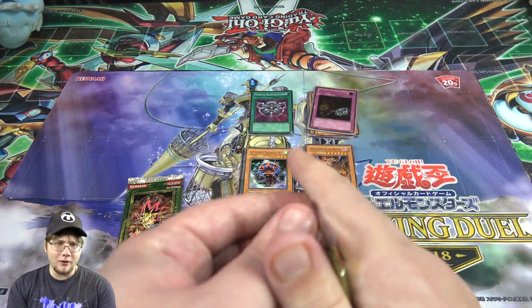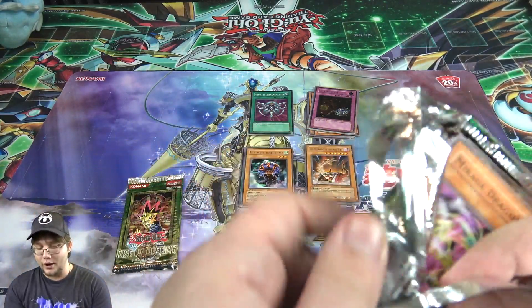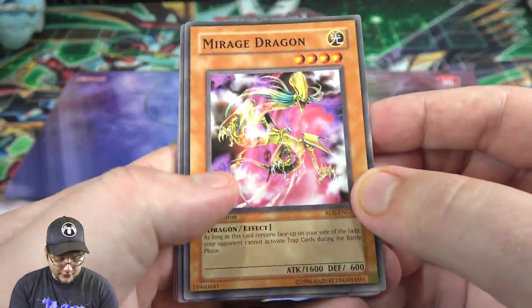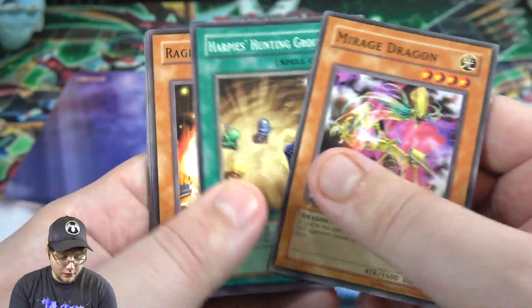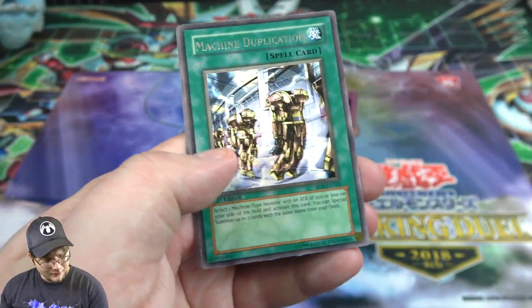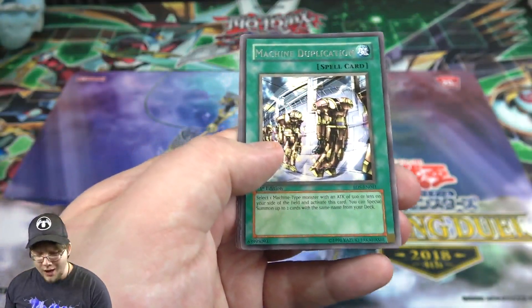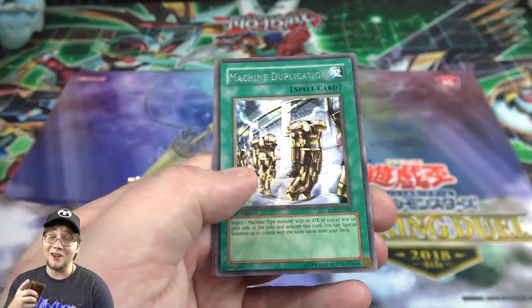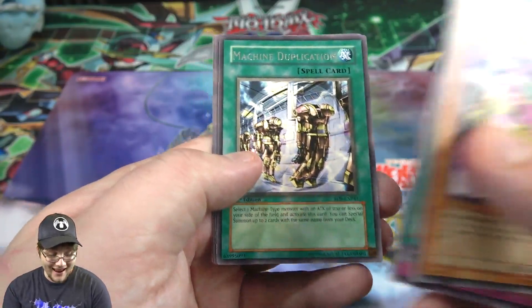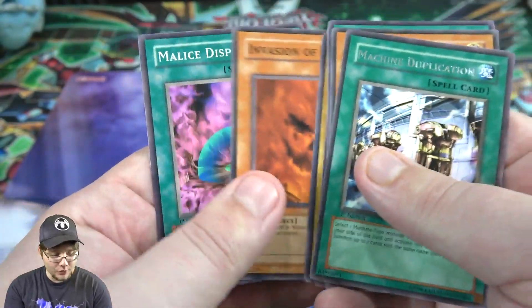Mokey Mokey Smackdown, Woodborg and Pochi — that was really cool. I'm getting some energy now. I wasn't really expecting a ton from this opening; I was like, we'll get one holo if we're really lucky. I'm really happy about this so far. Pack five: Mirage Dragon, Harpy's Hunting Ground — very good. Then Machine Duplication! I forgot that was actually in this set. A first edition one from its original set — that is awesome. I think you can even get it as an ultimate rare.